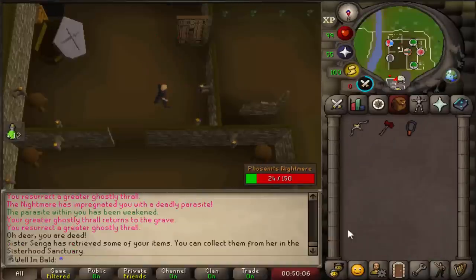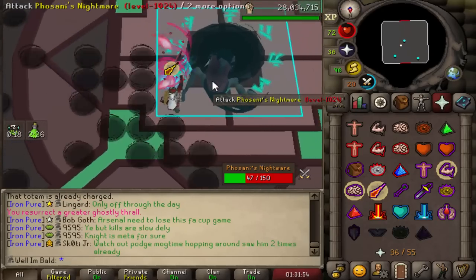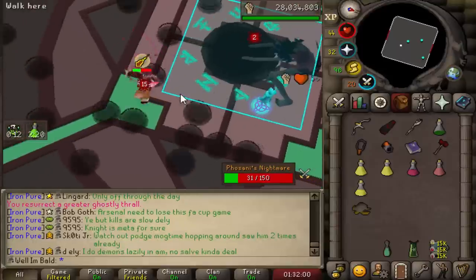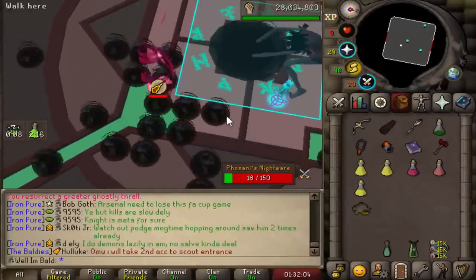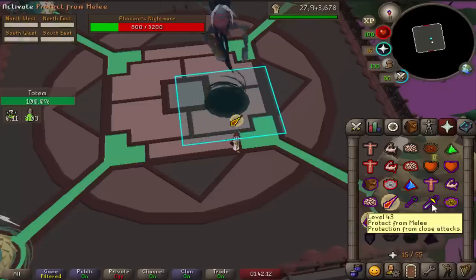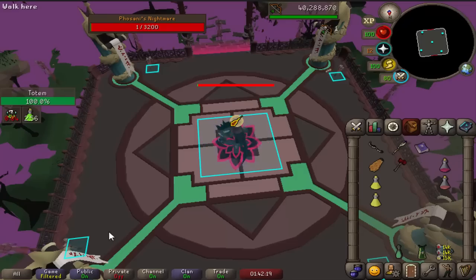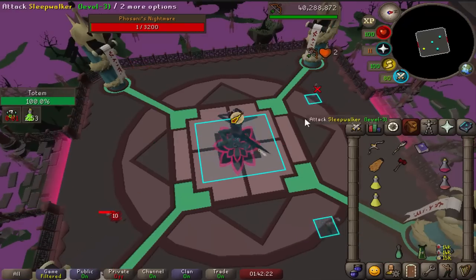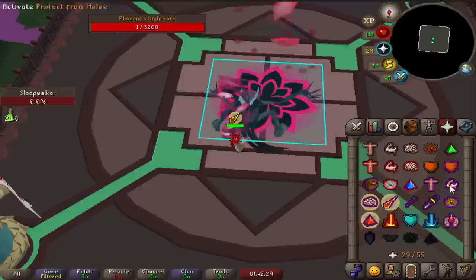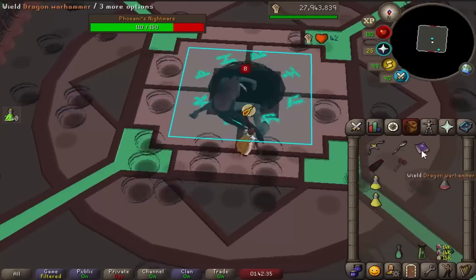I'm so garbage. This is the one — we are not failing this time. Look at us, we're doing it. 41 HP baby, come on. Oh my god, I'm going to cry — what was that pathing? What was that pathing?!